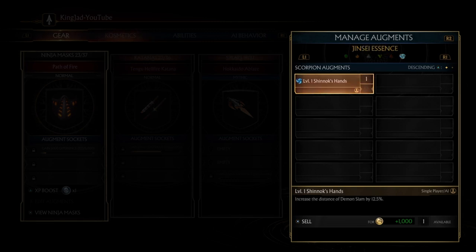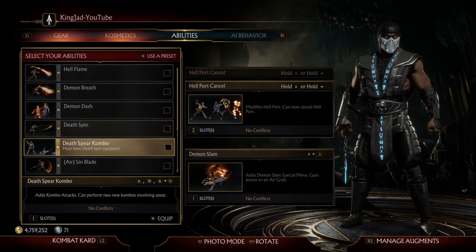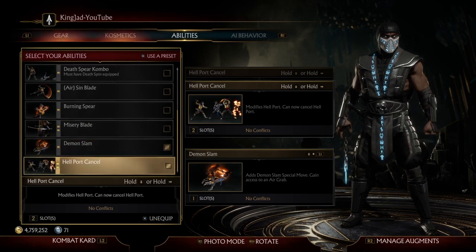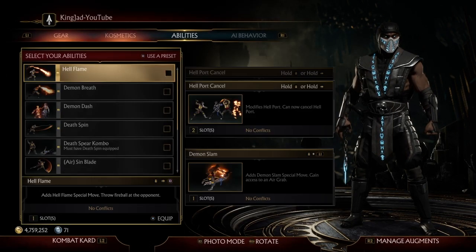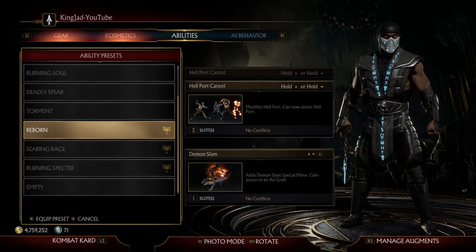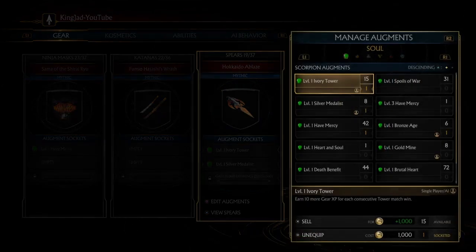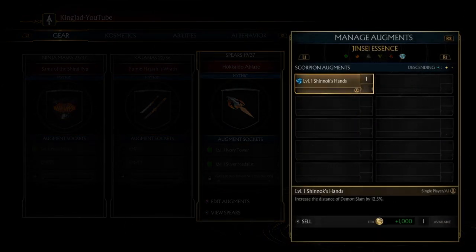The level one Shinnok's Hand increases the distance of Demon Slams. Basically, that is this move right here — the down plus L1 move that you do in the air. It's an air grab that you do and then he puts the sword in their back. I believe you can do this in his first variation, the Reborn variation. It says increase the distance of Demon Slam by 12.5%. So basically, if the opponent isn't at default distance and they're a little further away, you can actually grab them out of a better range.